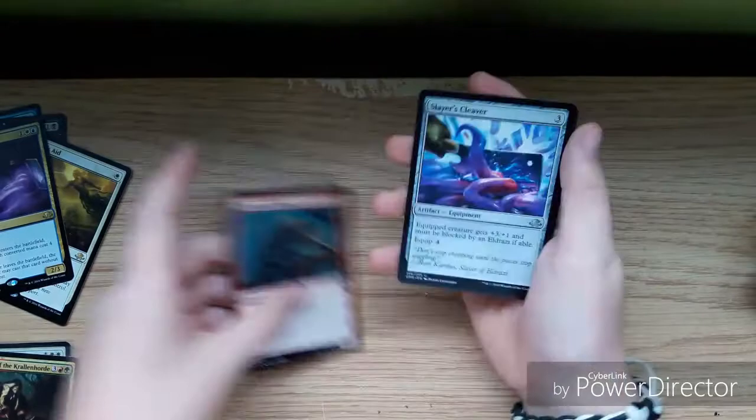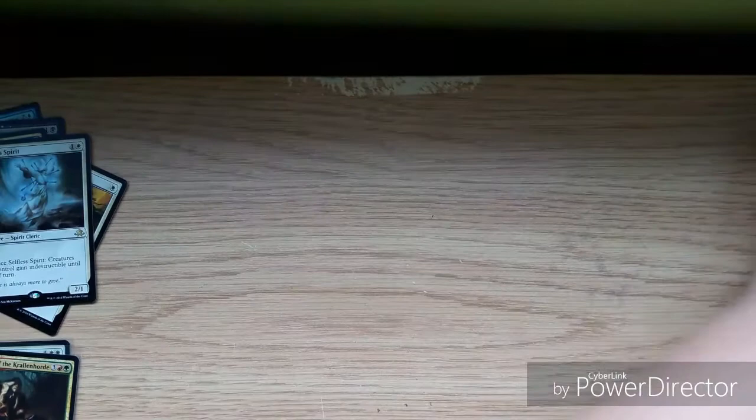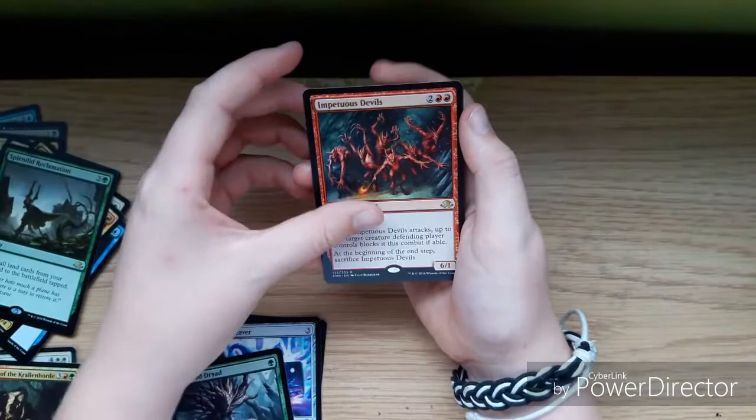I'm hoping for a Bruna maybe in this box, because that would be really nice — Bruna and Brisela. That would be very good for the deck I'm running at the moment. We have a Selfless Spirit, a Norwood Dryad, and Impetuous Devils.